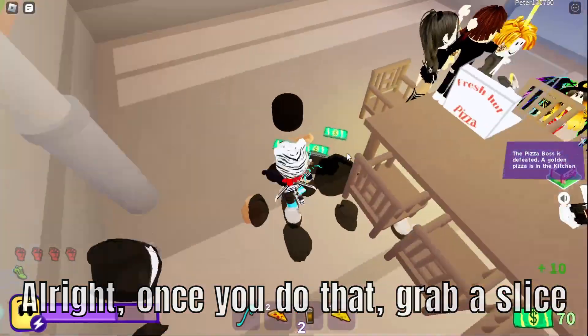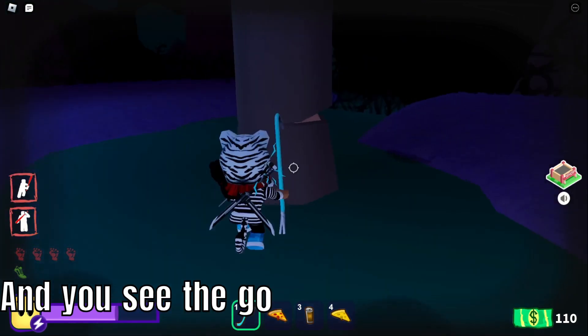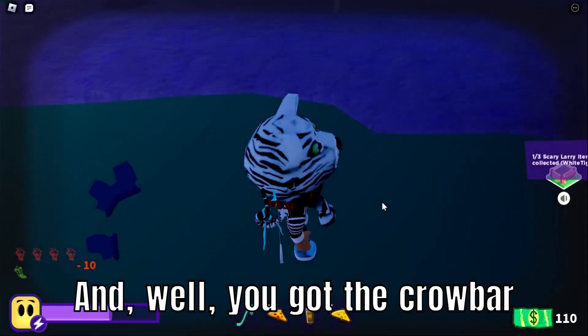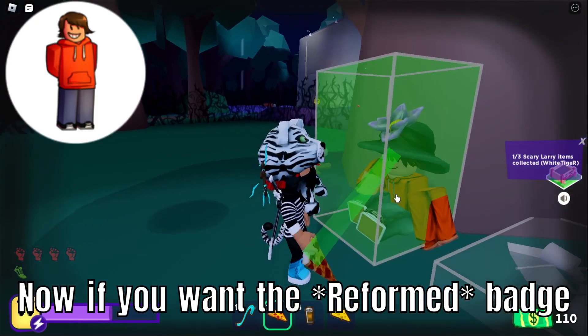Once you do that, grab a slice of golden pizza and go outside. You're going to jump over here and you'll see the golden crowbar up there, so you just whack the tree and you've got the crowbar.